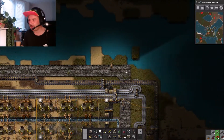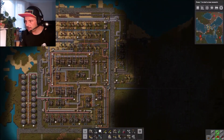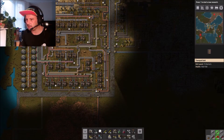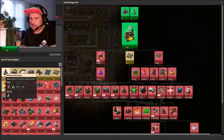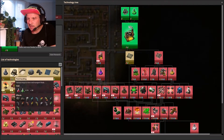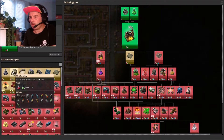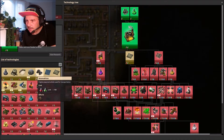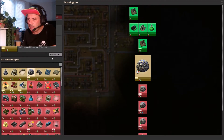At the end of the last episode we got ourselves automated for green science, and I've been kicking off some of the sciences in between episodes. I'm going to jump in now - some of the big ones I wanted to wait and leave. Military science, fluid handling - because we're going to move on to oil at some stage.